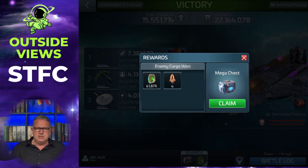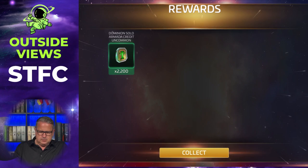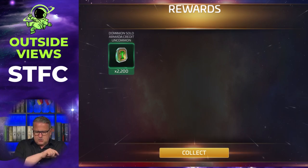Let's see what we got in terms of rewards. I did some research in the Bajoran faction beforehand, so I got 60,000 uncommon solo armada Dominion credits. I can also claim the chest, which gives me another 2,200 Dominion solo armada credits of the uncommon sort.